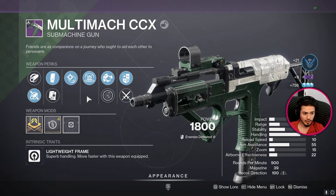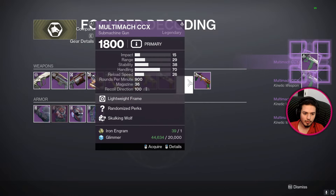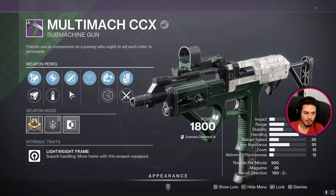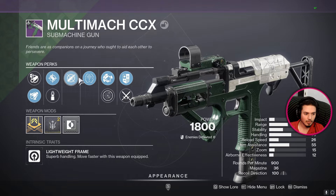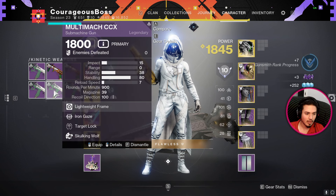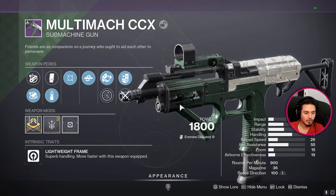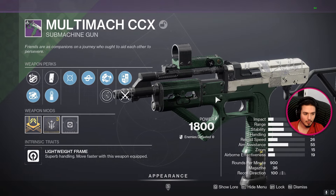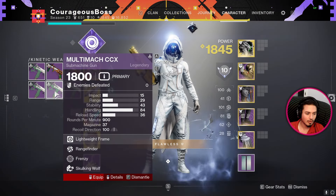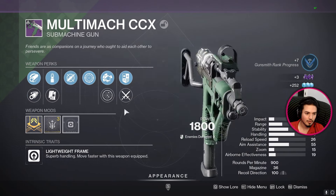Attrition orbs and kill clip - this is bad for PvP because it doesn't have enough range. We pop seven more. Oh, shiny glimmer - dynamic sway, target lock, arrowhead - this is actually good, this is a keeper. I don't really care about target lock so we'll lock it. Attrition orbs, tap the trigger, dynamic sway, frenzy - I like that roll. Range finder, frenzy, moving target, kill clip - no, this was very close to being the one.